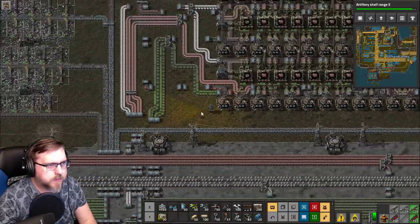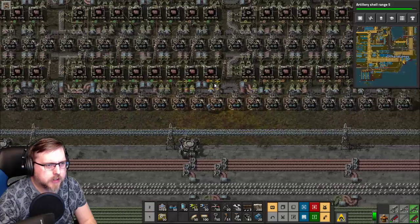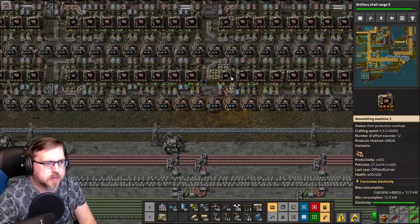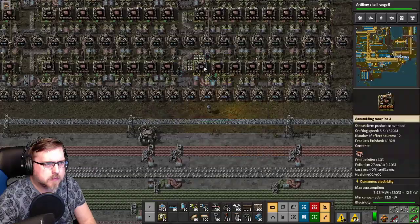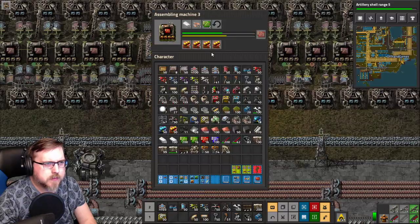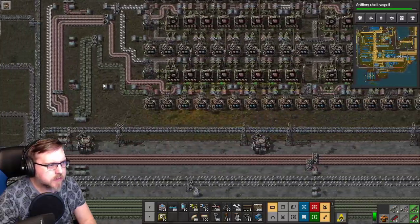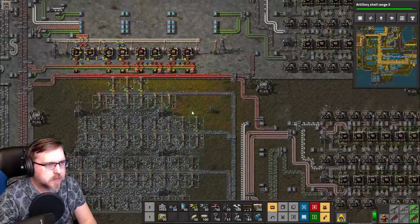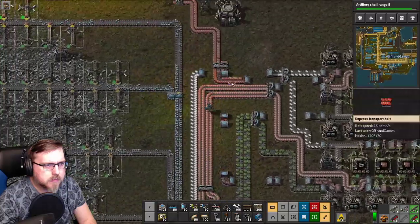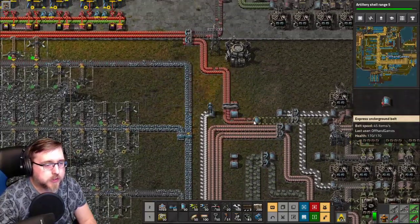We need more. We have almost a whole line going in here — they're lighting up. You're not getting copper? Oh no — you're not asking for copper. You're good. Alright, we can also give a double band of output here because they're getting kind of backed up, which is awesome to see.